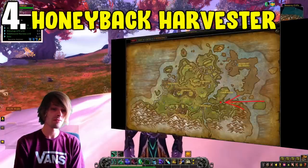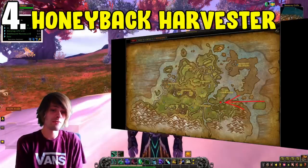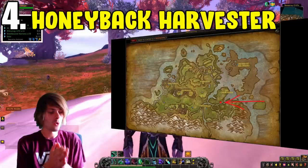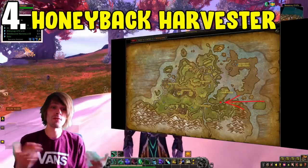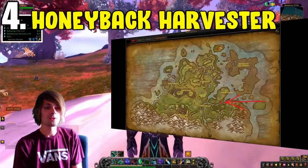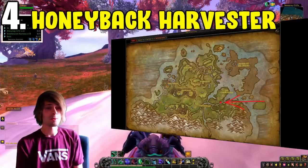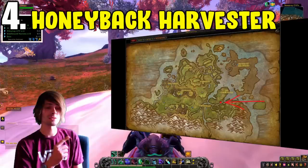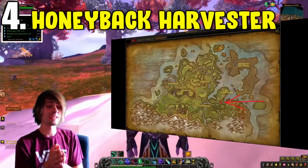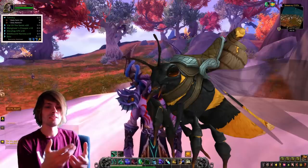Coming in at number four we have the Honeyback Harvester. This is an Alliance-only farm that requires you to get exalted with the Honeyback Hive. You'll need the Battle Pet Bumbles or the Seabreeze Bumblebee — you can buy the Seabreeze Bumblebee off the auction house for a decent amount of gold, but don't worry, you'll make that gold back. All you have to do is make your way to Barry in Stormsong Valley to begin the quest line and work your way up to exalted status with the Honeyback Hive, feeding it Royal Jelly to level up your bumblebee.